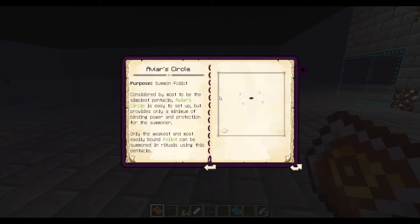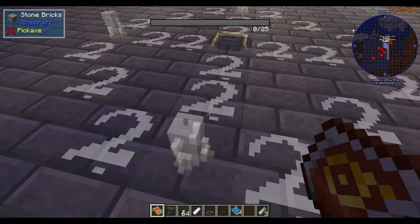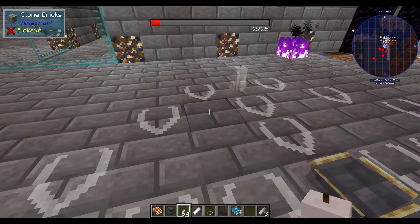Then you're going to go into your book and go to the RVR circle. If you look up, it goes up; if you look down, it goes down. So you go find a spot where you want to put it, then right click and it'll stay right where you want. Then you get your candles and put them where they go — one, two, three, four.